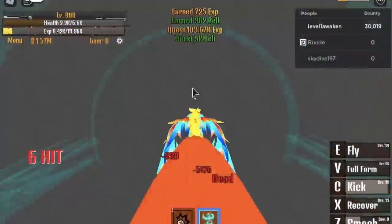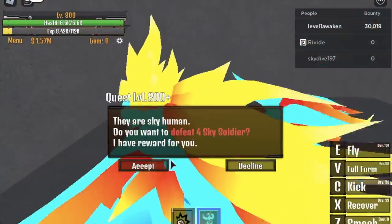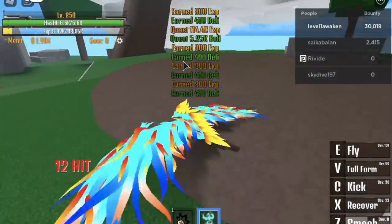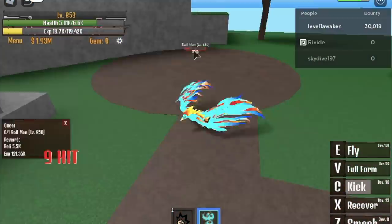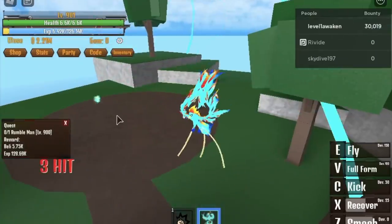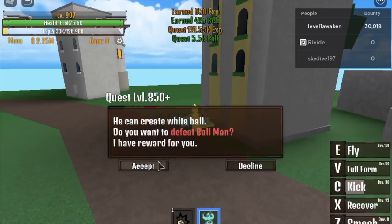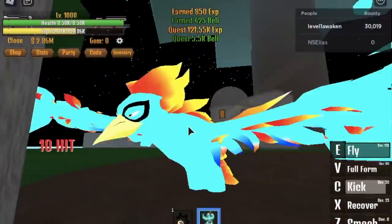There are many bounty hunters here — they keep attacking me. Check my bounty: it's 30K now! But Phoenix Fruit is kind of strong. The Sky Island part is very fast — you just need to defeat about four sky soldiers. When you reach level 850, time to defeat the Ball Man. The Rumble Man has very high attack damage, so I suggest staying with the Ball Man. I'm saving my Observation Haki for players who attack me. We've reached level 900!